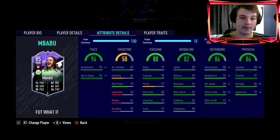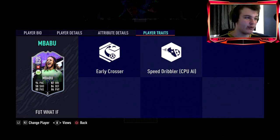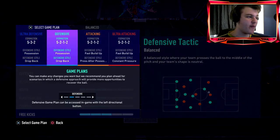97 stamina is insane, and going to 84 aggression. He's got an early crosser trait, which is probably the best trait to have for a right wing back. We are actually playing five at the back, but before you say anything — we're doing a 5-2-1-2.